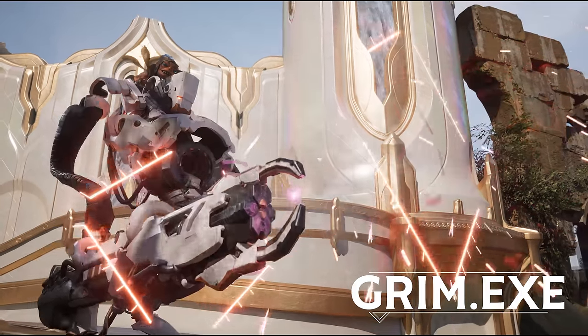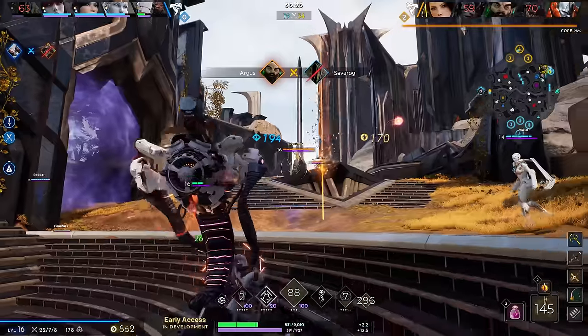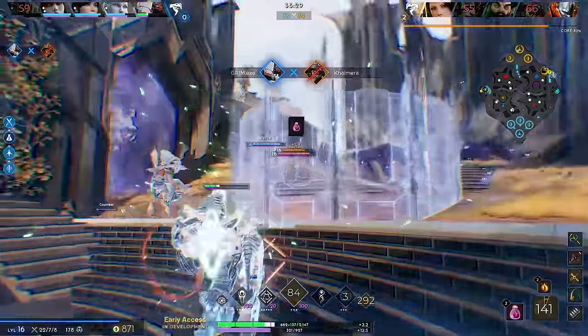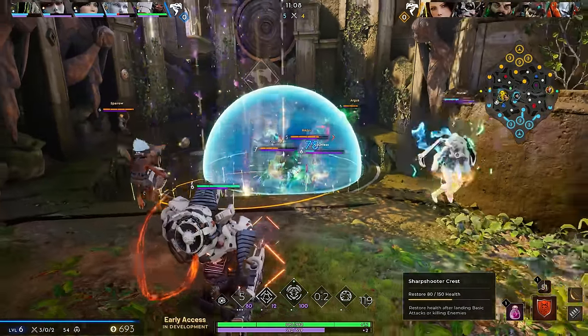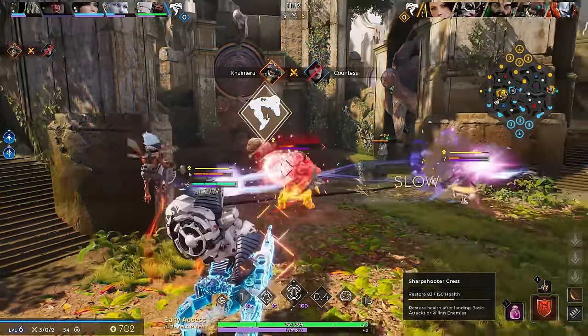Initiate combat systems. Grimm and his trusty killing machine EXE are blasting onto the battlefield. Together, they make the combination hero Grimm.EXE, a powerful ranged utility carry capable of switching fire modes mid-fight to adapt to any combat scenario.